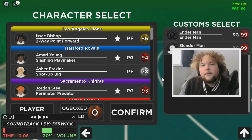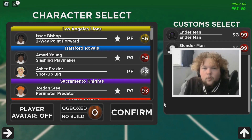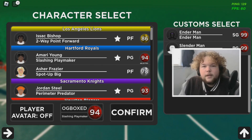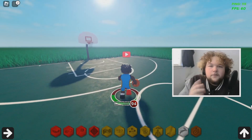All right, off the rip I'm gonna give y'all a little pitch on how to dribble in general. In order to have dribble moves, you must be a playmaker of some sort. If you want to ISO and cook people, you must have a playmaker build. For this video I'll be going with the slashing playmaker Amari Young because I think he has the best handles in the game.